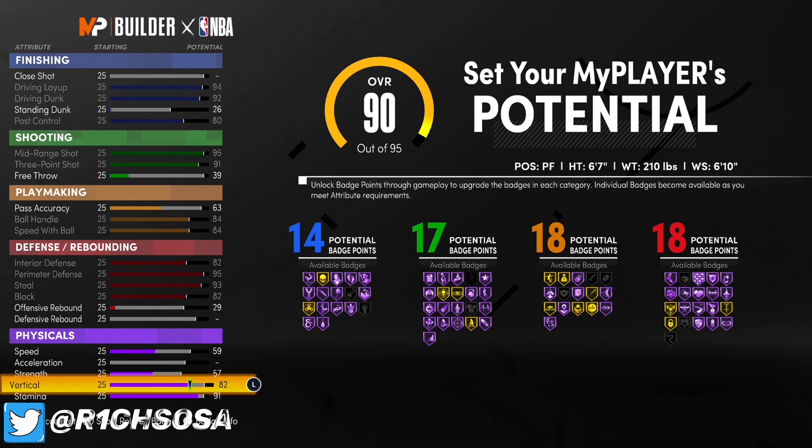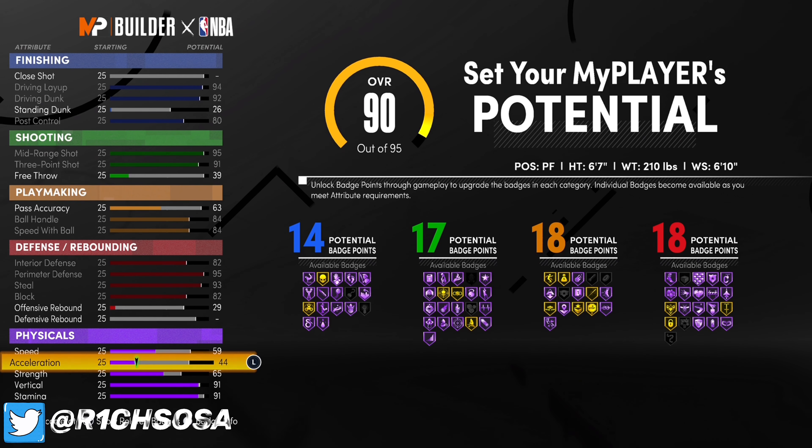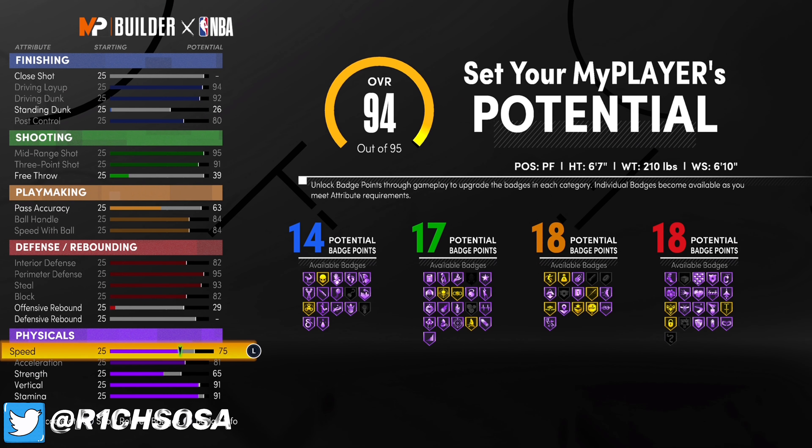I'm going to put my stamina at 91 and vertical maxed out at 91 — I say max out because once you get to 99 you're going to have 99 for both vertical and stamina. From there you're pretty much going to max out everything except your strength.